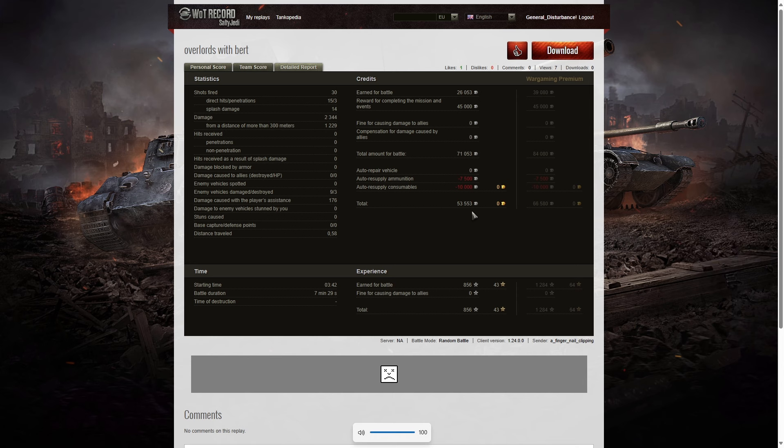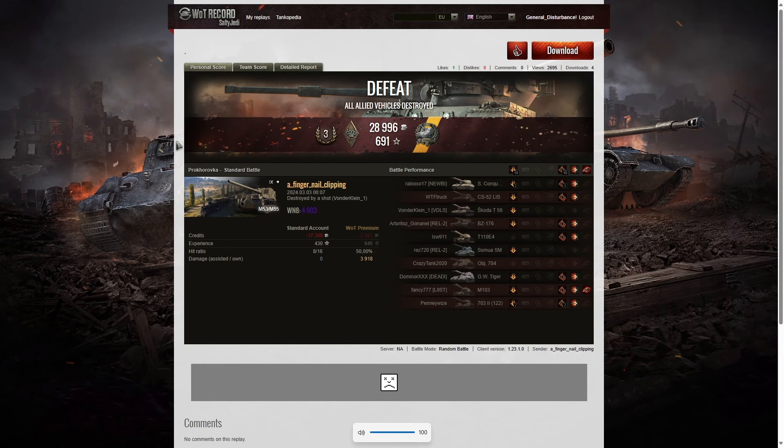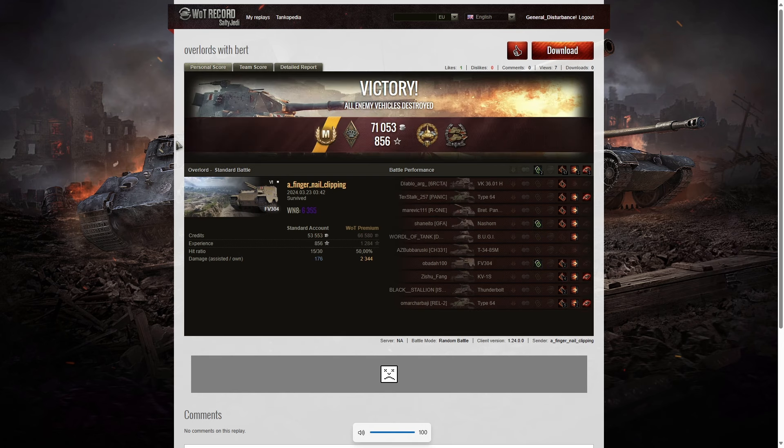He also picked up a profit on a free-to-play account of 53,553 credits and 856 base XP with no multiplier. What a great battle. When you see battles like that you become encouraged to go out there and do it yourself. He does it with more aplomb because he has those three marks of excellence on the barrel. Members of 'What Are T Noobs' who have three marks on their Berts generally do the same as Fingernail Clipping — they absolutely pulverize the enemy. If you enjoyed those two replays, please give the video a like, subscribe to our channel, and leave a comment below because it feeds the algorithm. Thank you for watching.